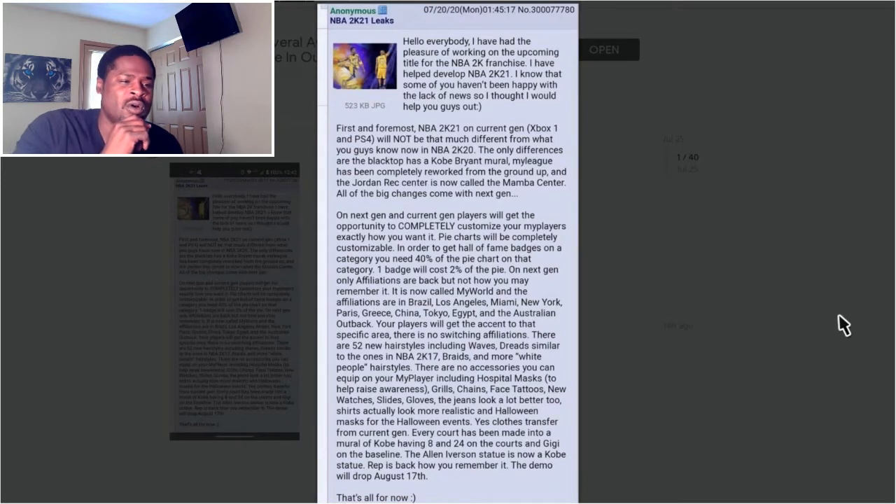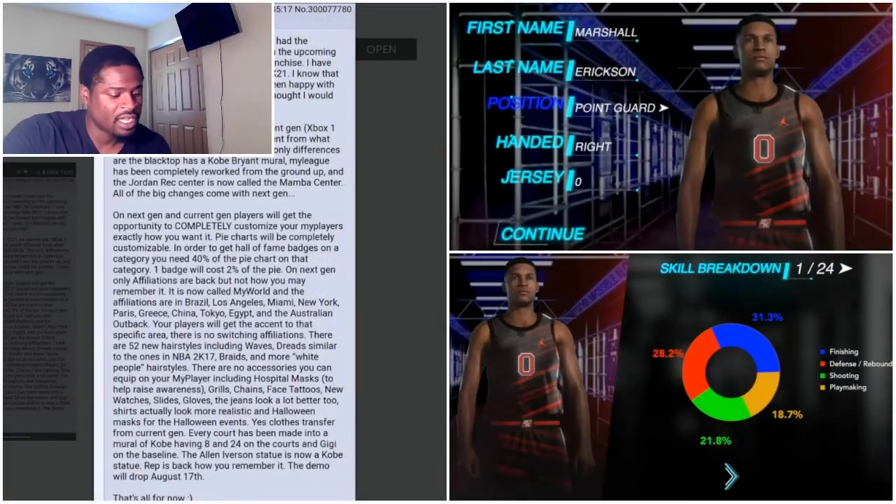Here's the good part that a lot of people didn't know about. On next gen and current gen, players will get the opportunity to completely customize their MyPlayer exactly how they want it. Pie charts will be completely customizable. In order to get Hall of Fame badges on a category, you need 40% of the pie chart on that category, and one badge will cost 2% of that path.